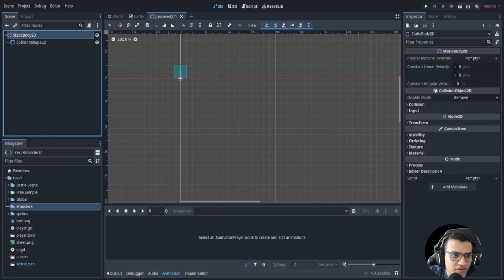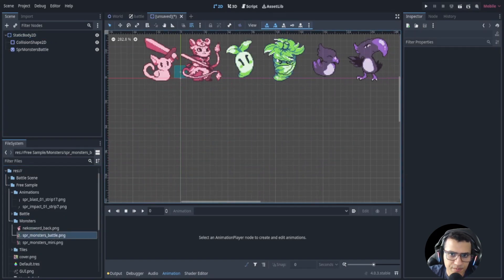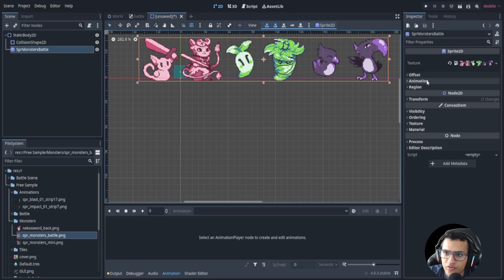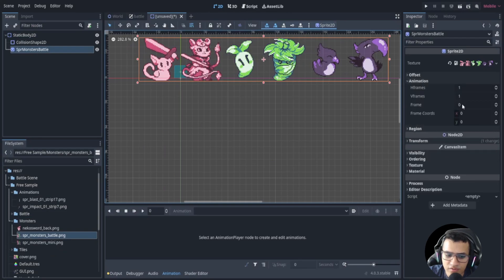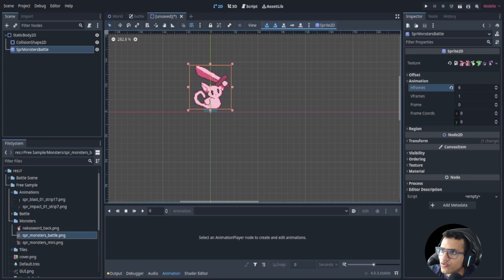Now let's add our sprites. We'll go to our free sample battle animations and find the monster. We'll go to the animations tab, go to frames, and type in h_frames: six.